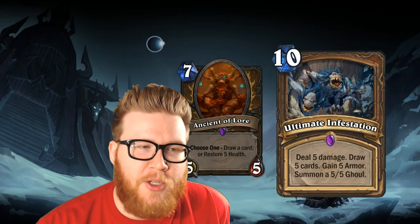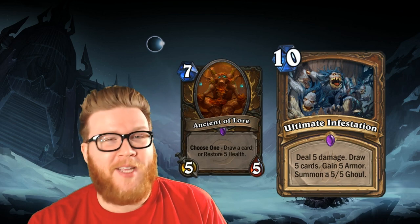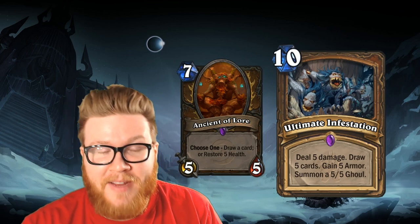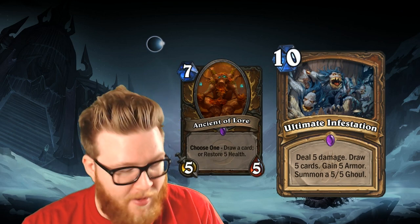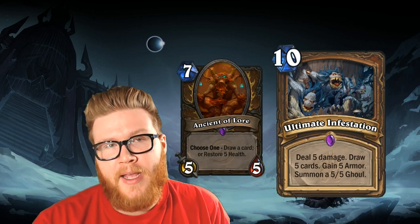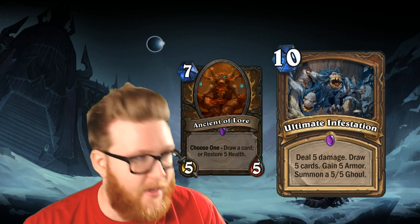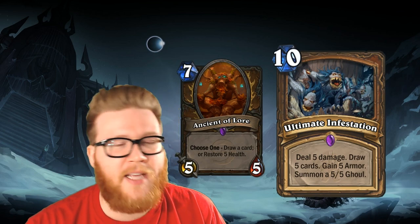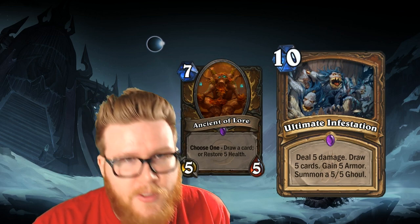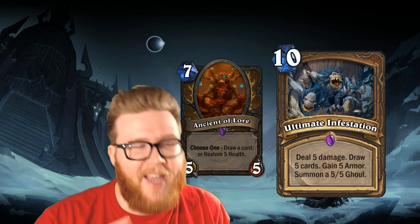Up next is another card that should come as no surprise: Ultimate Infestation. This is basically everywhere on the ladder, much like the Lich King, because there are Druids everywhere on the ladder and this card is a fantastic resource for swinging the game — developing a body, doing damage, drawing a ton of cards. It does absolutely everything in a single card, and unlike most 10-cost spells which are too slow, Druid has so much ramp and Innervate and all kinds of tools to get this thing out faster that it's not really a 10-cost card at all. There was a card like that in the past for Druid: Ancient of Lore.